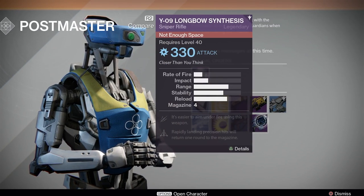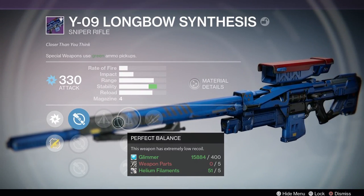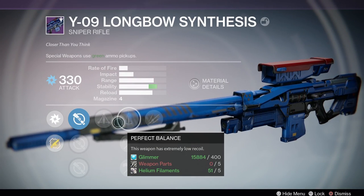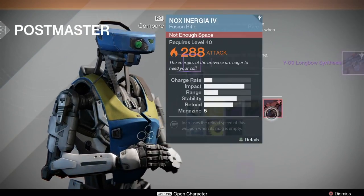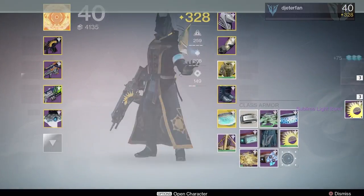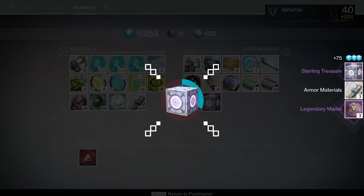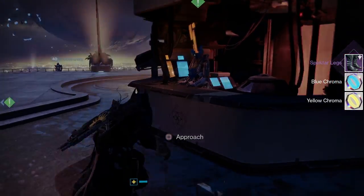The first thing before we even get into the guide is that you definitely want to pick up your Crucible bounties every single day and complete those first. If you have three characters, this is the best method — you can get three packages out of the way right in the morning if you do the bounties on all three characters with a Crucible reputation booster on. It can be a little difficult because you need a lot of boosters, which is why it's also important to pick up your Sterling Treasure. Once you get a couple of Crucible reputation packages, they will start to drop Crucible reputation boosters, so you shouldn't ever have to run out.